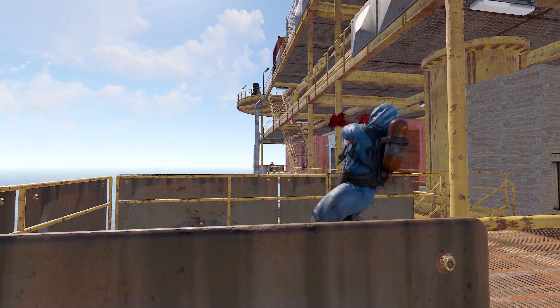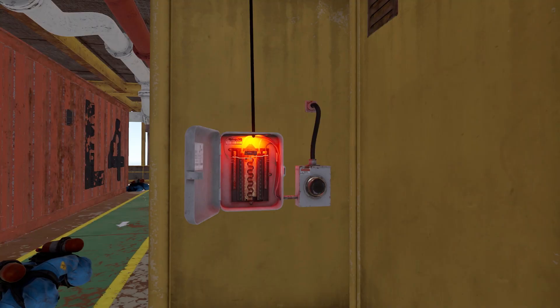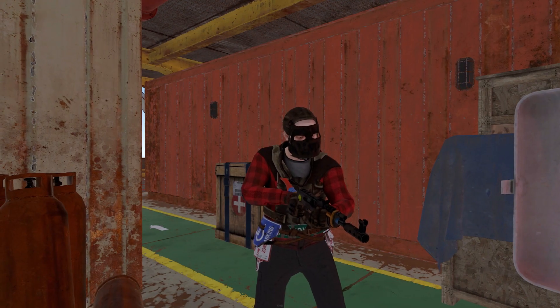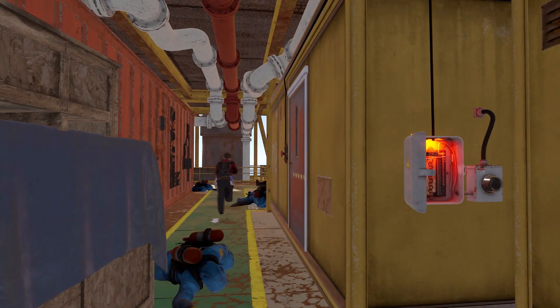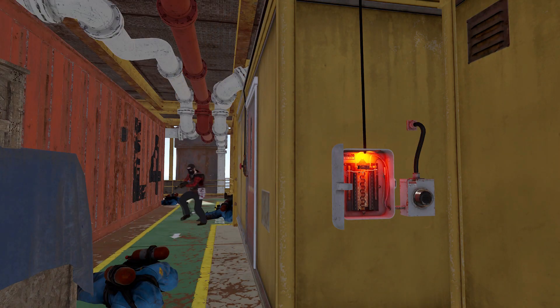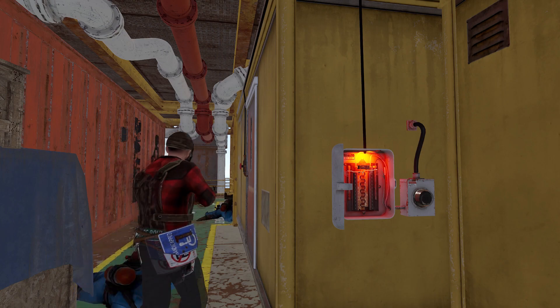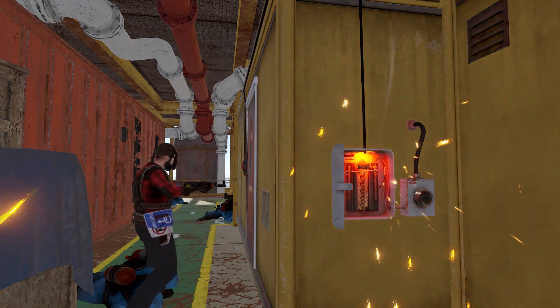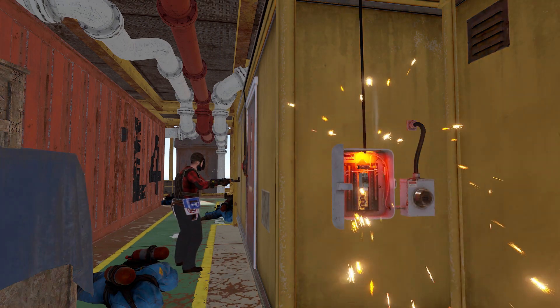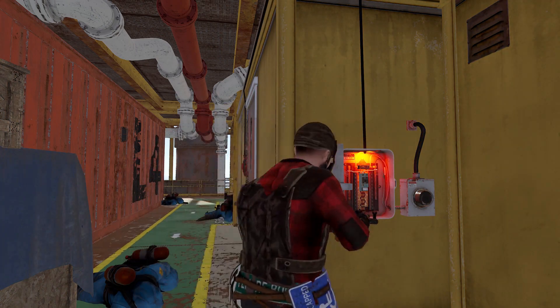You encounter a fuse box. All the other puzzles in Rust require you to insert a fuse into the fuse box before the card rooms are powered up and you can swipe your cards. You run over to the blue room and it's already powered. You look at red room and it's also already powered. You run back and try the door adjacent to the fuse room, but that also doesn't work even with the fuse inserted.